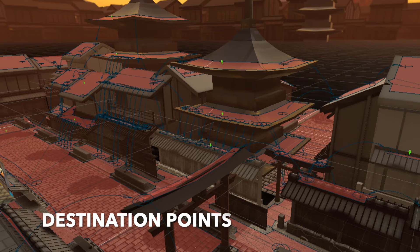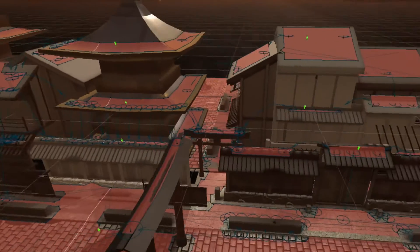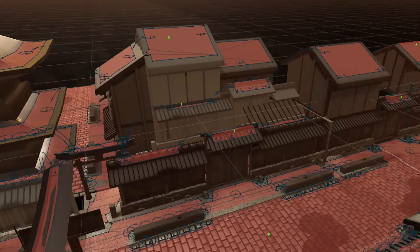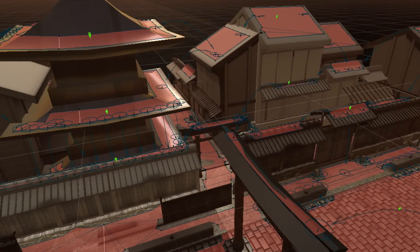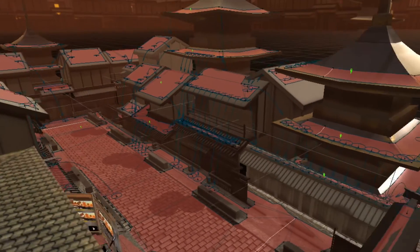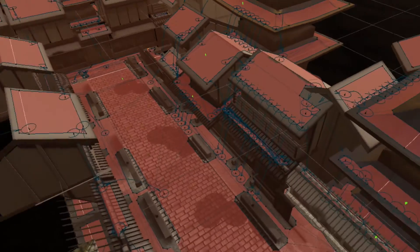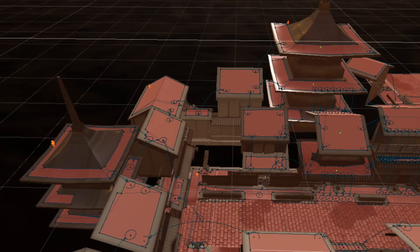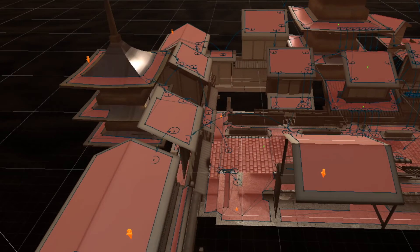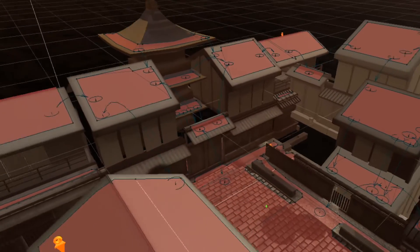The destination points are labeled in green with the kunai. You can see them at the top of the buildings, at the mid points, and at the low points. That corresponds to H1, H2, H3 for the high areas, M1 and M2 for the mid, L2 for the low, and S for street. The orange kunai are the spawn points — they're all at the start of the level, and enemies flow through jumping around until they get to the end of the level.